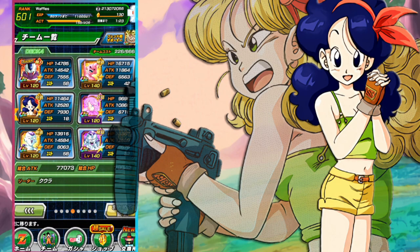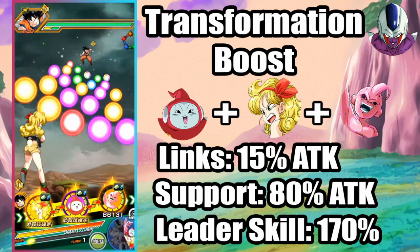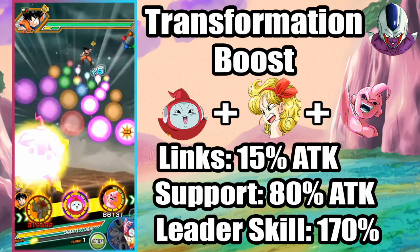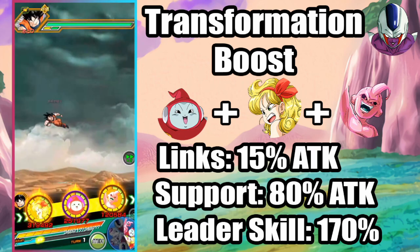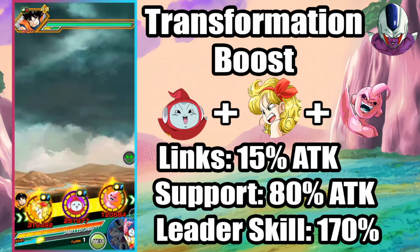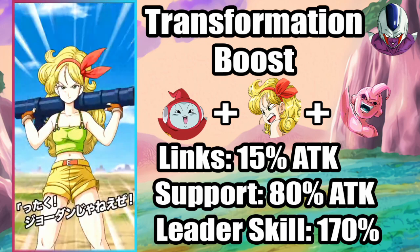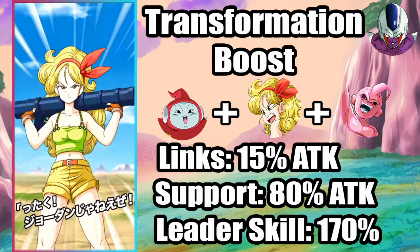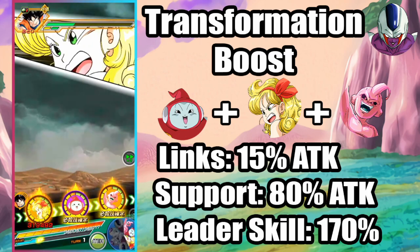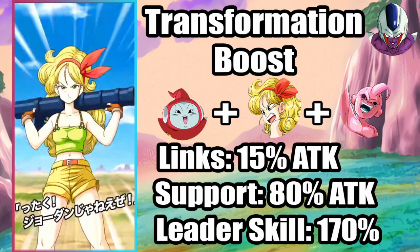Transformation Boost is going to focus a lot more on support. While it's a better category, there really isn't a way for us to activate most of Launch's links. The sad thing about Transformation Boost is that we don't actually have a good linking partner for Launch - there's no one that's going to really be able to activate her DB Saga links like Incredible Adventure or Guidance of the Dragon Balls, so she misses out on a lot of attack links. We're going to link her with Int Ribrian to activate Pepegal's links like Battlefield Diva and Metamorphosis. We do get 80% support from having Ribrian and Kid Buu, and you can see we were hitting about 1.4 million attack, hitting three times with one normal attack.